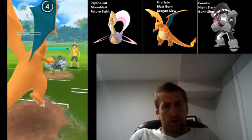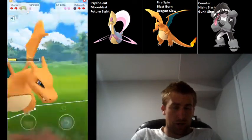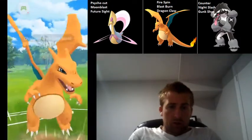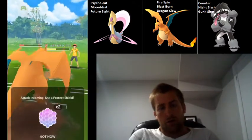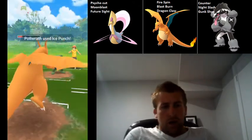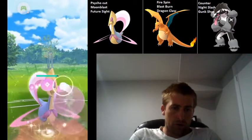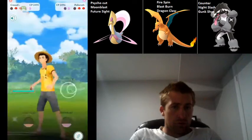Poliwrath is coming back in, so at this point Charizard has done its job, so we're not going to shield it — we're just going to be happy to get off as much damage as we can. Going for the Blast Burn — actually does slightly more damage than a Dragon Claw, and I don't think I'd be able to get to a second Dragon Claw anyways. Not going to shield this. Happy to let Charizard go down. Coming in and Moonblast right away on this Poliwrath — this is either going to take it out or force the shield, and we do force a shield.